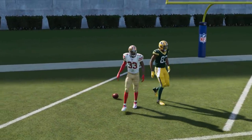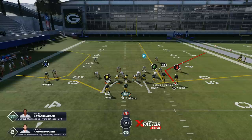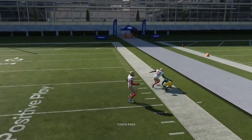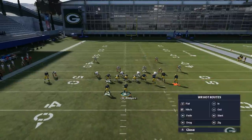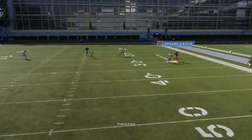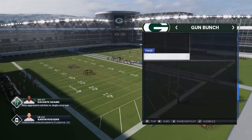Man coverages - this play has success there as well. It probably works a little better against Cover 1 man than Cover 2 man, but anytime they're in man coverage, lob the throw to the outside rather than bullet passing it. You cannot bullet pass it against man coverage - that's the bottom line. With Devante Adams lined up it becomes even easier, but you need a lot of space based on the throw type.